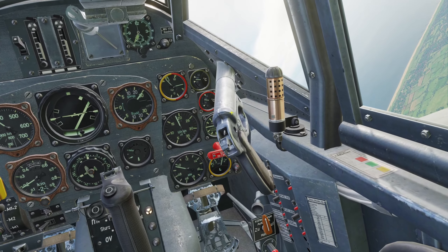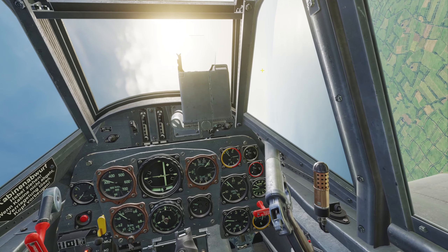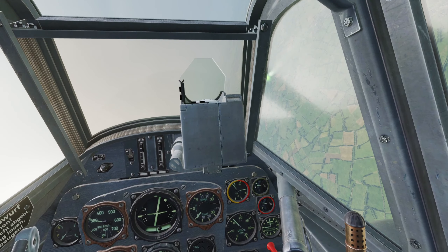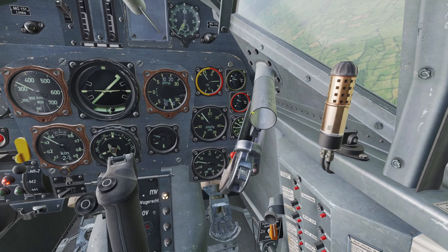So you can see the flare pistol on the right side. You can fire the flare by clicking left alt and tilde, and tilde is the button on the keyboard right under escape. So if I shoot it, you can see there goes the green flare, and you can see it will automatically reload one.